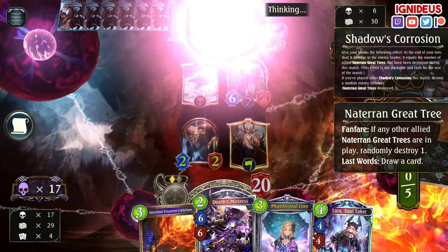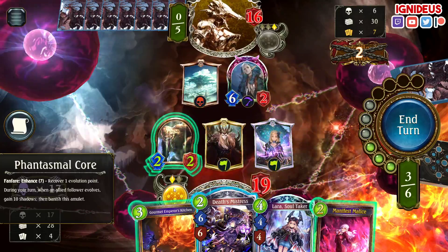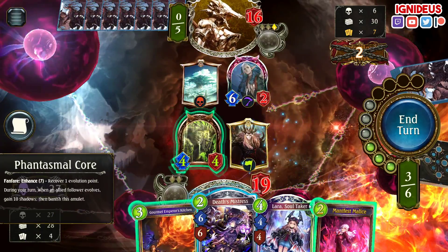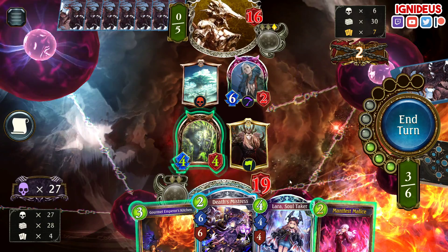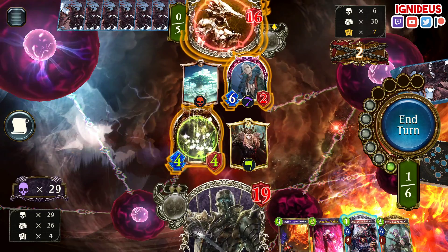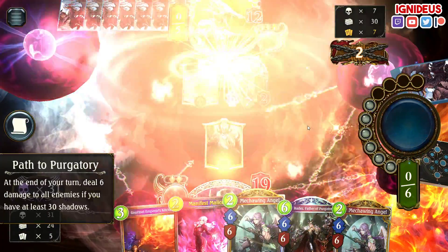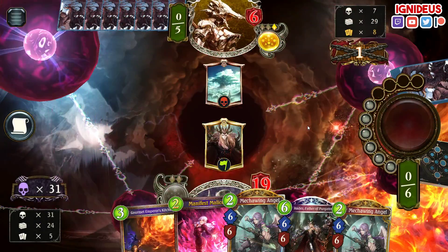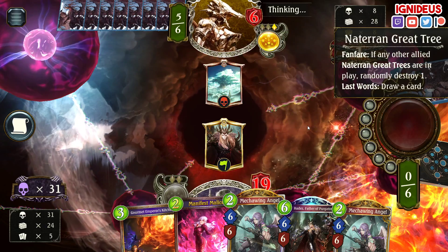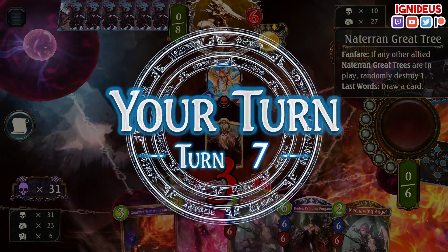Even more perfect is that my Ghoul didn't die. We're doing the thing again where my calculations are off because my Ghoul didn't die. Let's see what we can do — Guilt, nice, exactly what I needed. Everything worked out exactly according to plan. Oh, and there's my Hades number two — this is GG! We got it off so early. Turn six Path to Purgatory active is insane. There's pretty much nothing they can do here. That's GG.